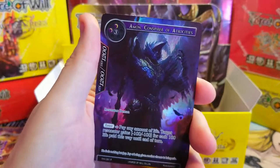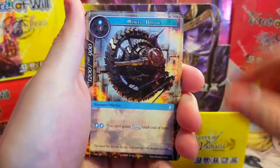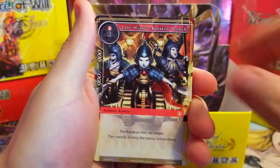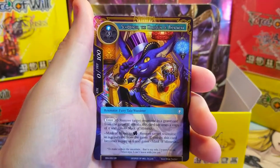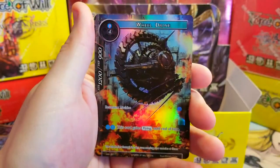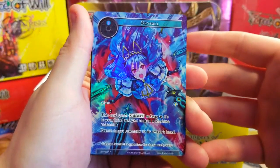Behind it, Amon Conspirator of Atrocities as our rare full art — very cool card, very cool artwork. Don't know how much he's worth though. Last pack, let's shove it down and open it up. It was hard to open — it's hiding something good, it's gotta be. Valkyrie, Shackles, Ladies of Three Stars — and we've got our super rare Schrodinger the Harlequin of Phenomenon, just the regular version. Behind it, Wheel Drum.